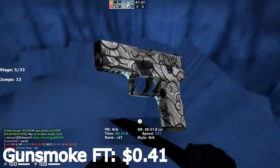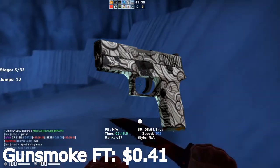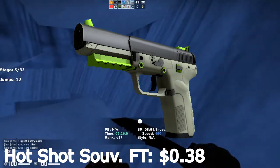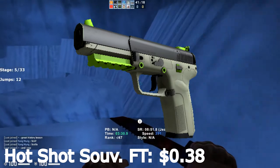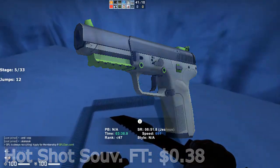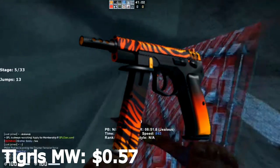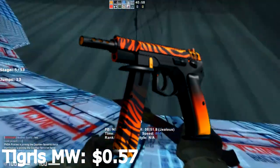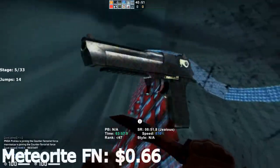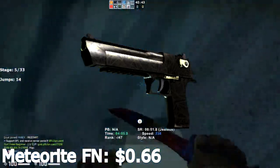The P250 Gunsmoke is next at $0.41 in field-tested condition — it looks really good and I'm surprised nobody actually uses it. The 5.7 Hotshot Souvenir field-tested is only $0.38 and is a very good option because it's from the Cache collection, which may be getting a new collection soon, and it just looks amazing. The CZ Tigris Minimal Wear is next at $0.57 — it's from the Breakout case, which is pretty old and rising in price. Finally, the Deagle Meteorite Factory New is only $0.66, one of the cheapest Deagles on the market in Factory New condition and a pretty old Deagle, so all-around really good options.